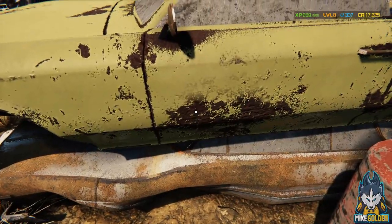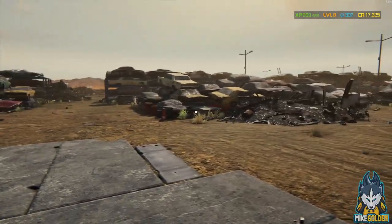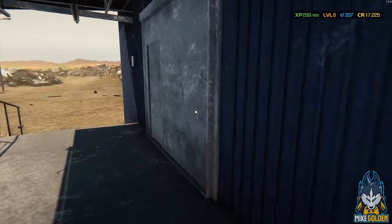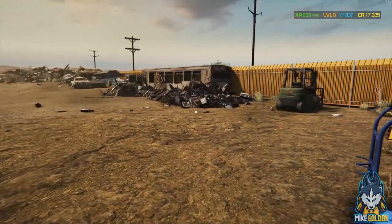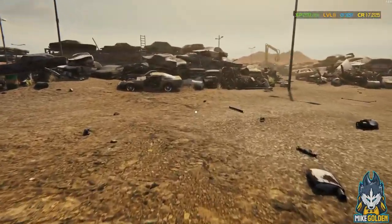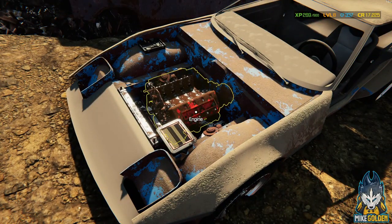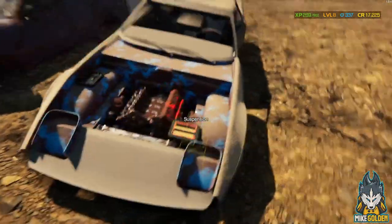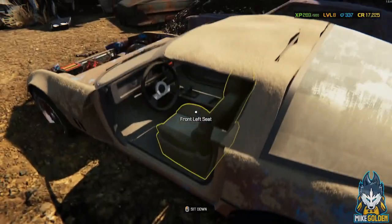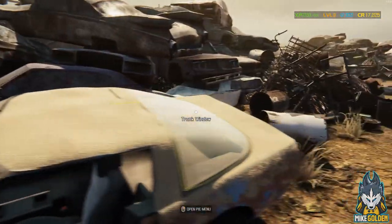All right, here we go — damn, that looks really awesome actually. The graphics in this game look so good, look at these textures. Anyways, let's get over this way. We go inside this building... oh, we've got a Corvette over here. Honestly not a bad choice — definitely going to need to rebuild that engine. The engine block looks like trash but the interior is not too bad.